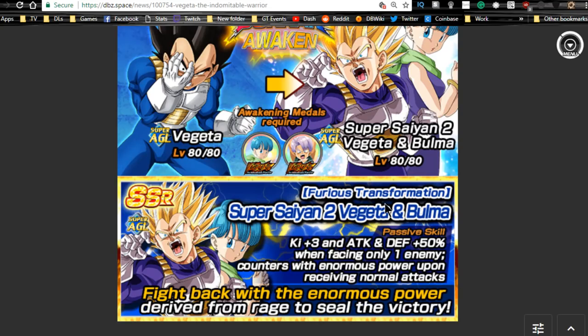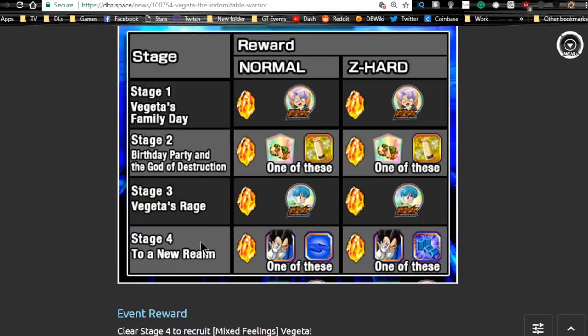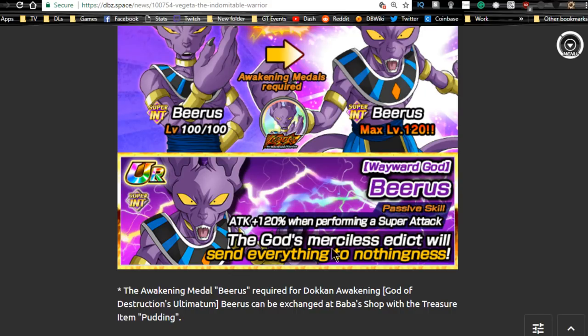You can Dokkan awaken your pulled Super Saiyan 2 Vegeta into the Super Saiyan 2 Vegeta and Bulma, then Z-awaken the free-to-play version for a 50% chance to increase super attack of the ultra rare. Personally I'd recommend using Elder Kais instead of going through that grind — I don't think it's worth it unless it's 100% guaranteed. I'd recommend getting him to super attack 10 with 40 paths on luck. He's not a bad unit for prime battles: Ki +3, attack and defense +50% when facing only one enemy, and he counters with enormous power on normal attacks.